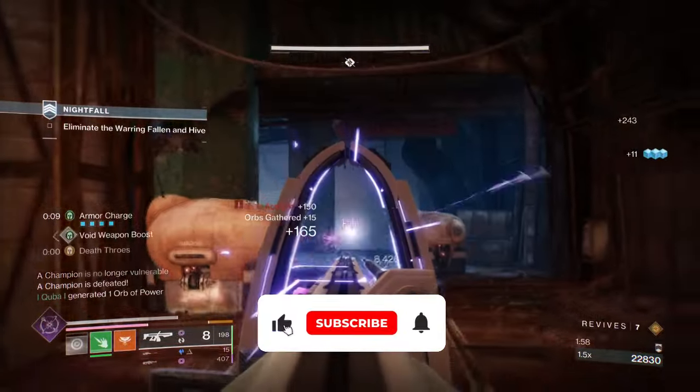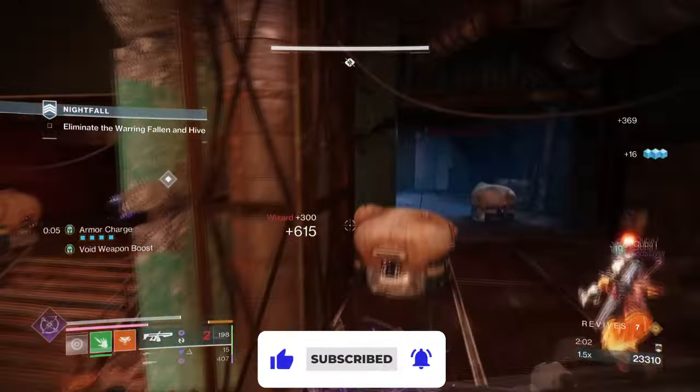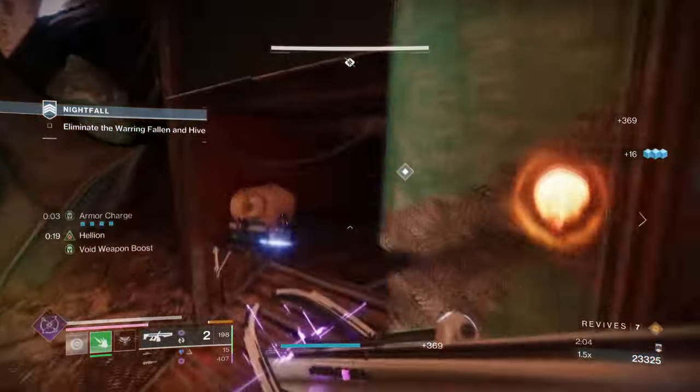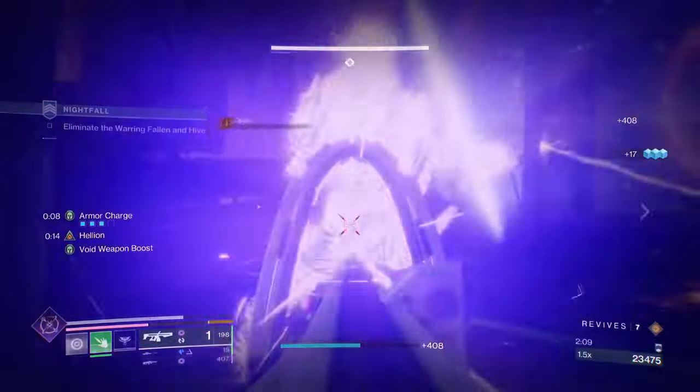Let's start with the general aim and the exotic of the build. Our aim is to showcase the exotic combo we currently have and why this variant of the build plays out pretty well in endgame. For this, we will be using Varité's Brawl and Quiet of One.